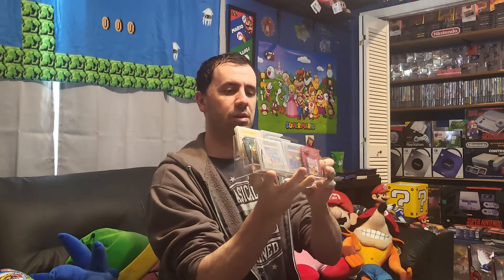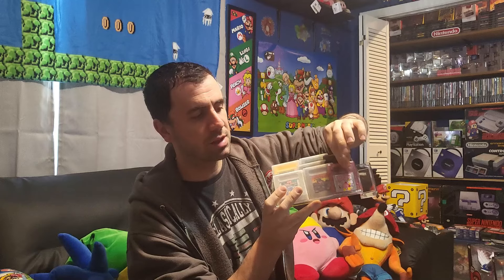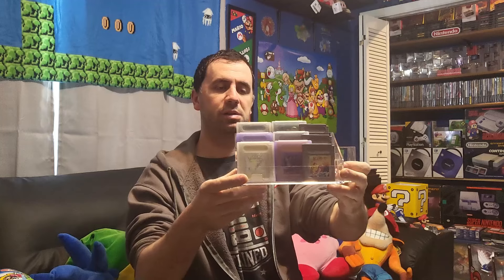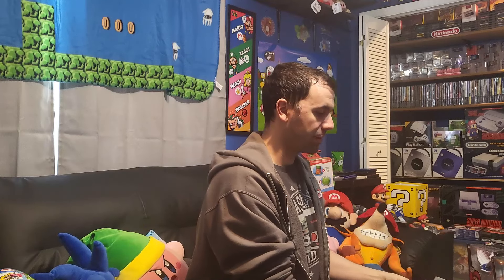Goodwill finds: we found a couple of things at Goodwill. These plastic organizers were a dollar each — they actually have three slots and are normally used for nail polish. I found two of them and I'm using each one to display Game Boy cartridges, both original Game Boy and Game Boy Color. They sit really nicely in there. You can fit three cartridges but you do have to stagger one slightly. Not bad for a dollar each.